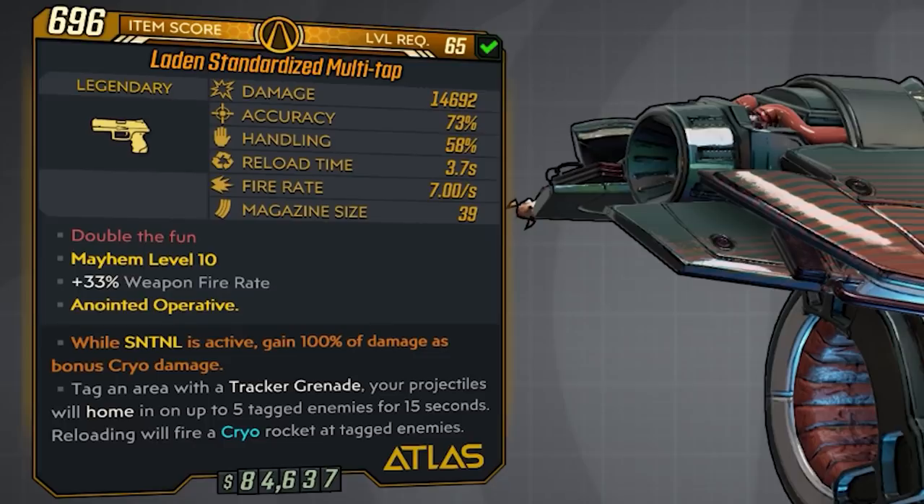The stats on this one at Mayhem 10 level 65 are: 14,692 damage, 73 accuracy, 58 handling. Reload time is very slow at 3.7 seconds. The fire rate is 7 shots per second, and the mag size is 39 on the one that I have right here.